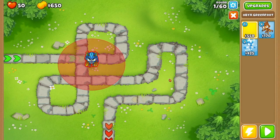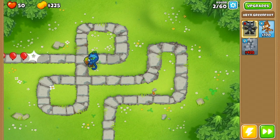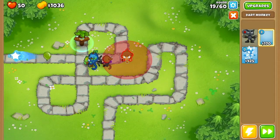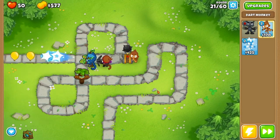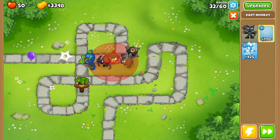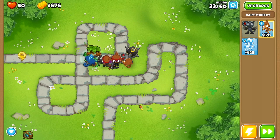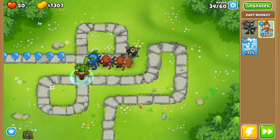On Monkey Meadow we are going to start off by placing Oban down in the middle, then place a dart monkey just to the right of him and get it into a 0-2-4. After this we'll place down another dart monkey right on the end of the first straightaway, set its targeting priority to last, and get this guy into a 4-0-2. I didn't notice this was a primary only map, so we'll place a third dart monkey between the other two and get it to a 0-2-4, then save up for a crossbow master.